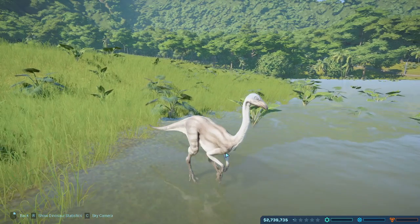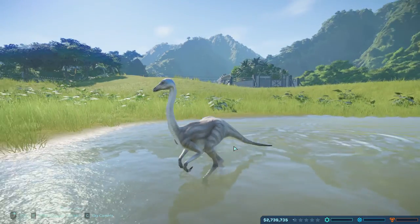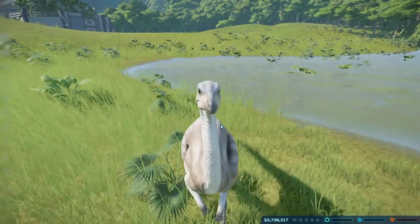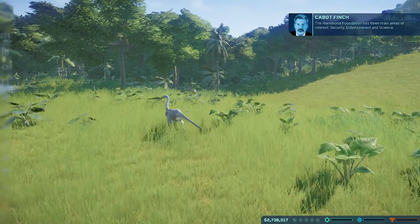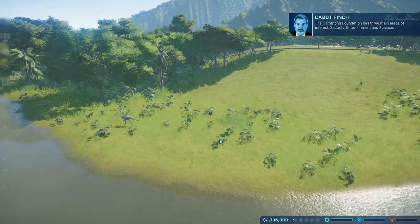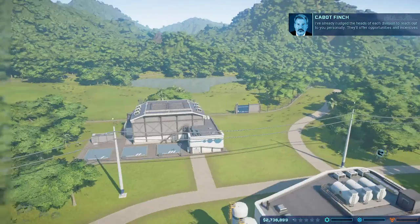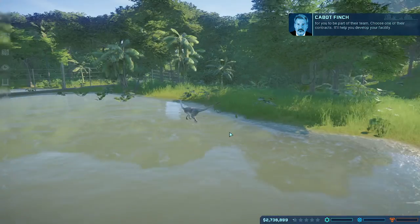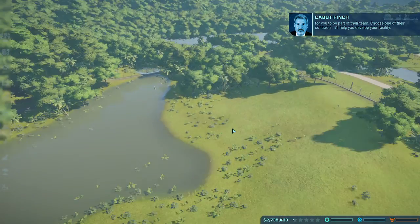Very enthusiastic there, Jeff. That's cute — big, big eyes though. Security, entertainment, and science. I've already nudged the heads of each division to reach out to you personally. They'll offer opportunities and incentives for you to be part of their team. Choose one of their contracts — it'll help you develop your facility.